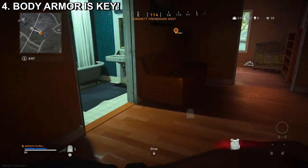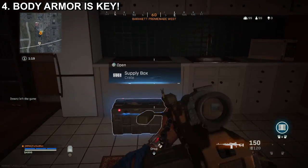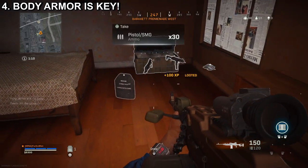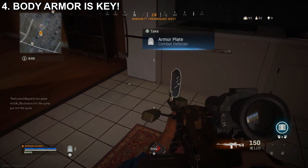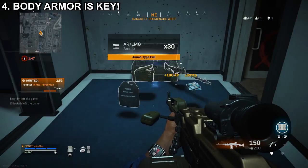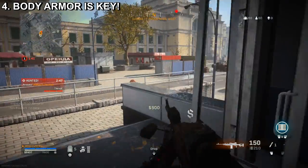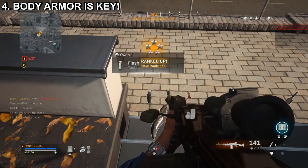For tip number four, body armor is key. Aside from looting weapons, equipment, and cash, body armor should be at the top of your priority list. Without it you simply will not survive most gunfights. Also, if you do get hit, always remember to reapply your body armor at full capacity with extra in reserve. If you don't have body armor, you're pretty much screwed, especially in the later parts of the game.